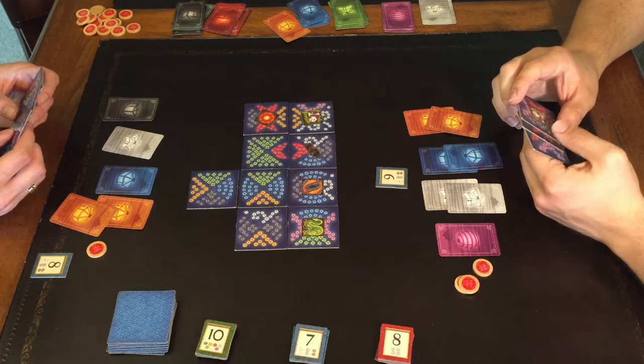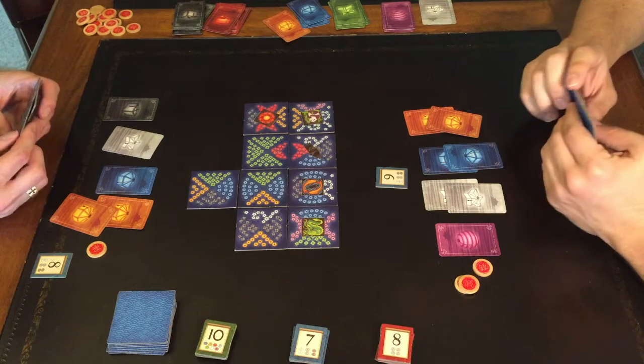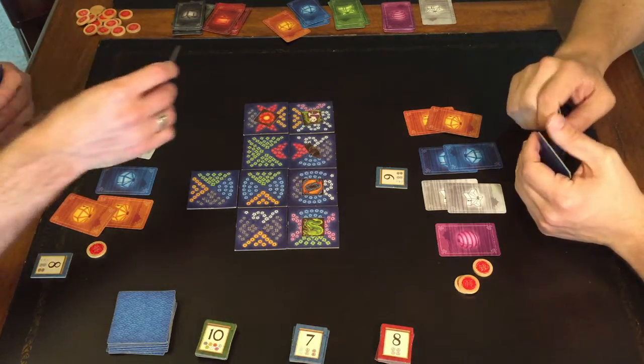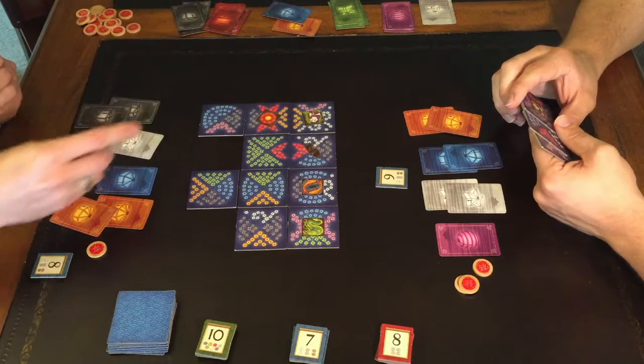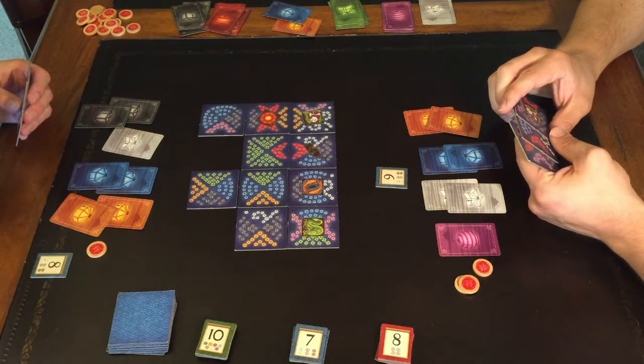The really neat thing about Lanterns is that on everybody's turn, everyone's going to get something when a tile hits the table — it's just an all-around feel-good. There's very, very little take-that. Whatever take-that there is, I've already described: it's that little bit of getting a dedication token before someone else does, so theirs is worth less points.